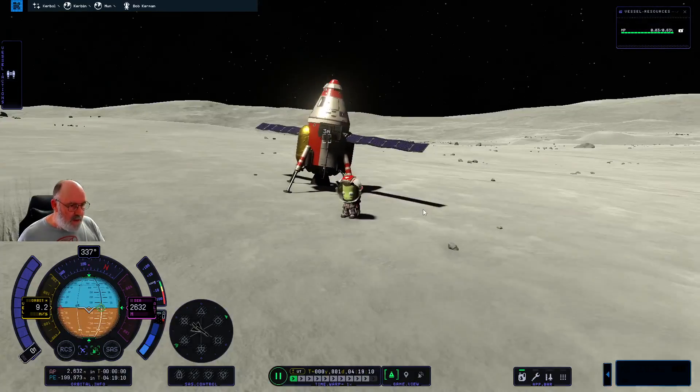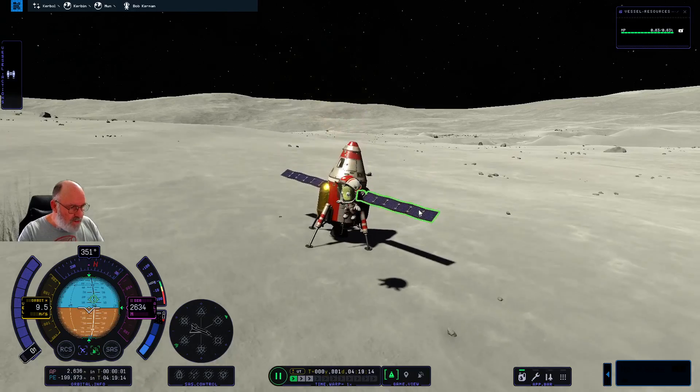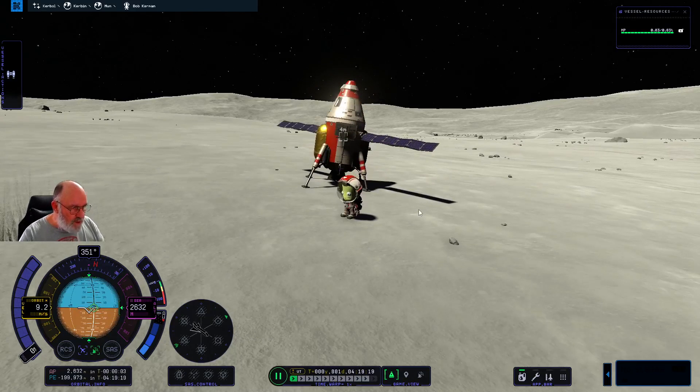When you're here doing your EVAs or your moon walks, you can jump a fair distance — certainly more than what you've got on Kerbin. You do actually have RCS packs and stuff. We're not going to need them because we've built the rocket, but you can turn the RCS packs on with R, which gives you a little jet pack so when you get going with the jet pack you can manoeuvre more freely.